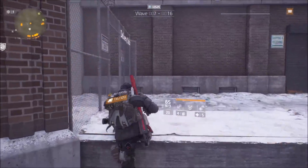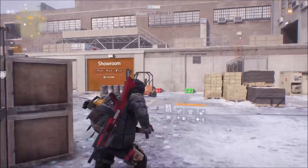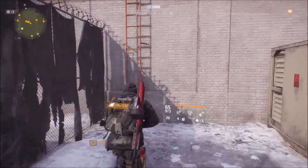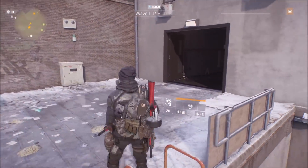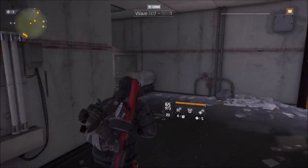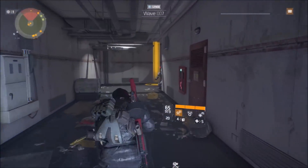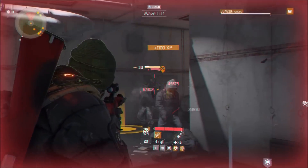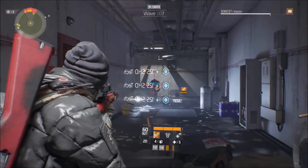Doing good — pick up some shade tech. We're good on ammo. You'd be surprised how much longer you can last with 900 rounds compared to if you were in world tier five — you'd be reloading or getting ammo every round.